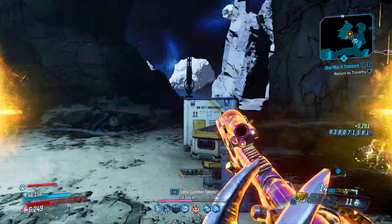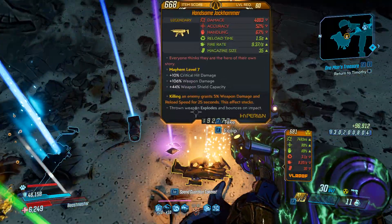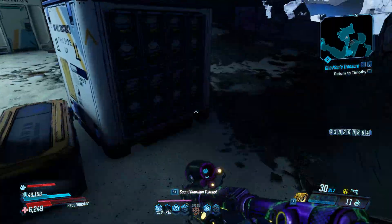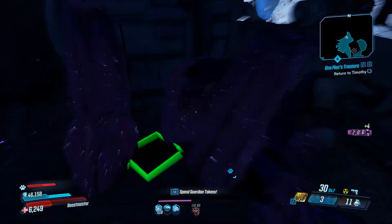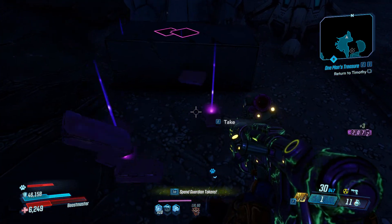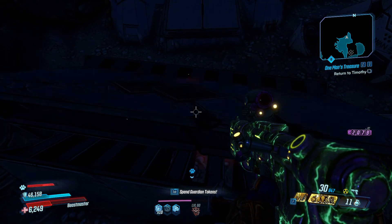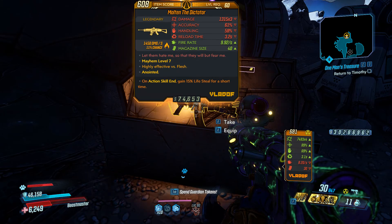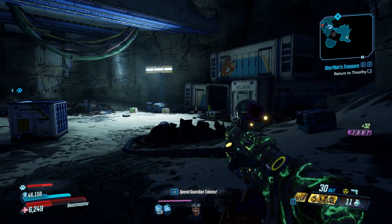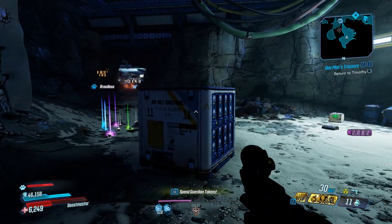And that's basically all there is to it. One of her good drops is the Face Puncher. This right here is a chest covered in iridium that you'll be able to smash and open, which I recommend you grab before you exit the game because it usually has more legendaries in it.